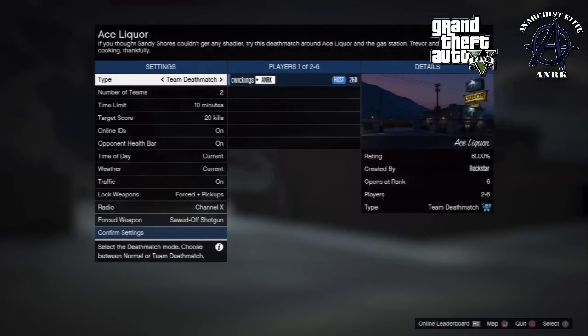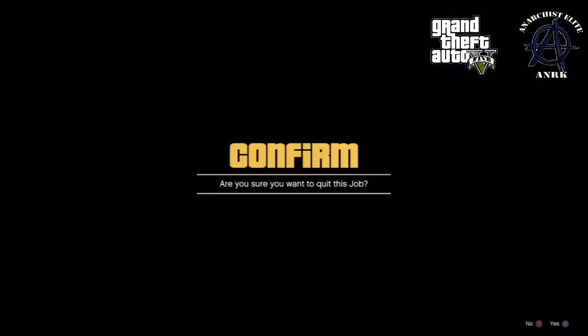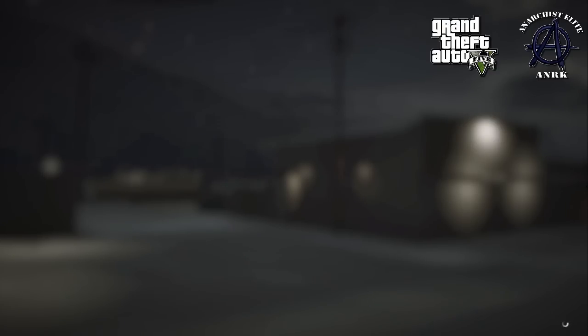Once your friend has dropped the car, he tells you and you can back out of the mission. There's no timing to it, there's no speed needed — just wait for it to load up, drop the car, back out. It takes a little while to back out, longer than normal, but not too much.